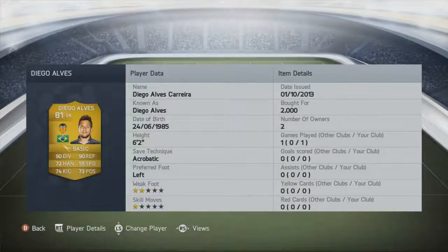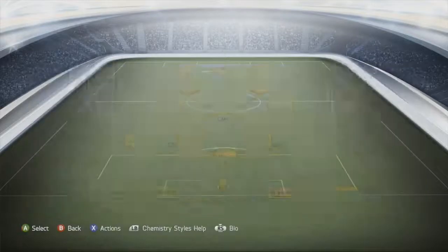In goal we have Diego Alves — fantastic goalkeeper, 90 diving, 90 reflexes, unfortunately only 73 positioning and 72 handling. But don't let that put you off, he is an extremely solid goalkeeper. Bought him for 2,000 coins, very much worth every single coin.